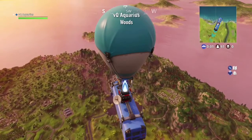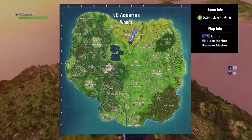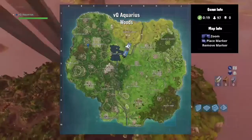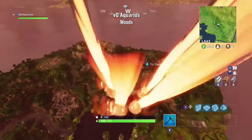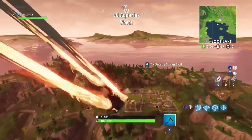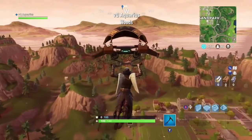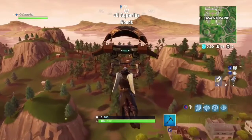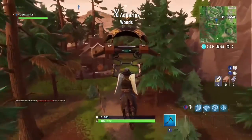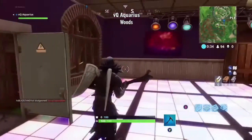Hey everyone, welcome to my channel, this is VQ Courage here and today I'm going to be showing you how to complete the challenge dance on different dance floors. For the first one, you want to head on over to the woods which is just outside Pleasant Park and Haunted Hills. Once you've come past Pleasant Park, head on over to this house, walk through the door, and here's your first one.